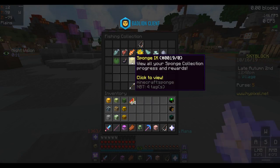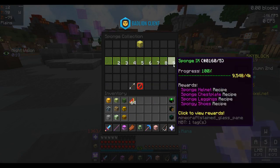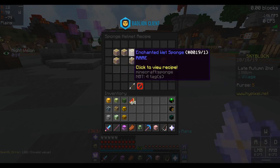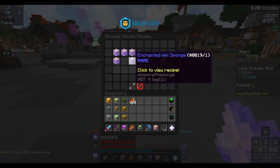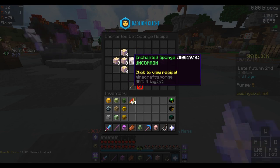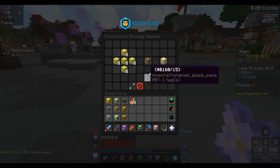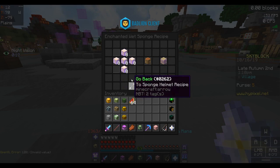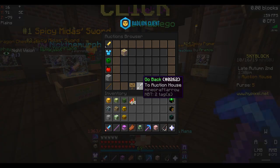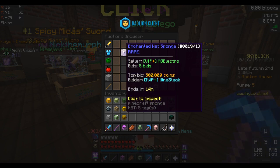The recipe you need is Sponge 9, which is 4,000 sponges. What you're going to need is 5 enchanted wet sponges. Each of those consists of 40 enchanted sponges. If I just search up 'wet,' that's worth 500k.